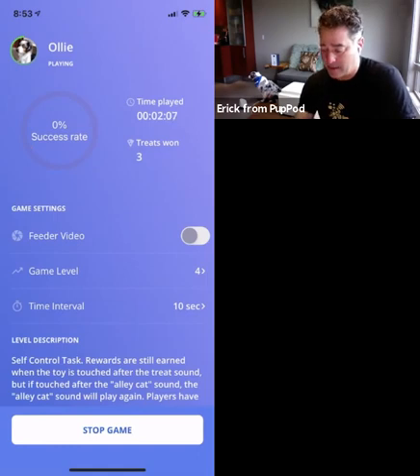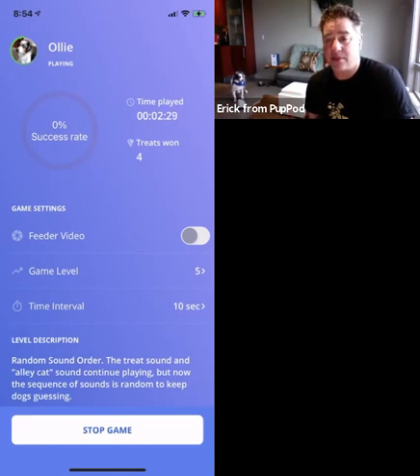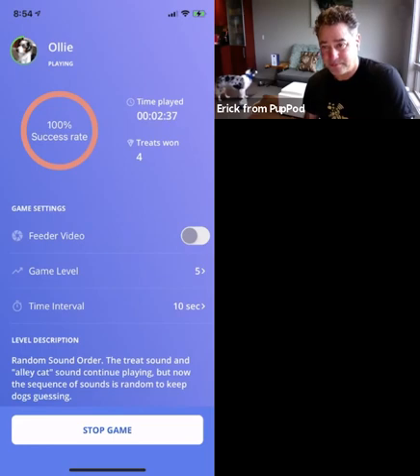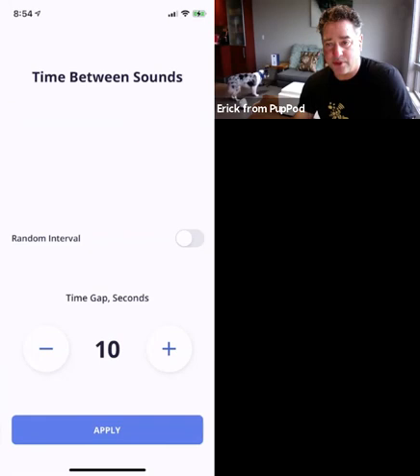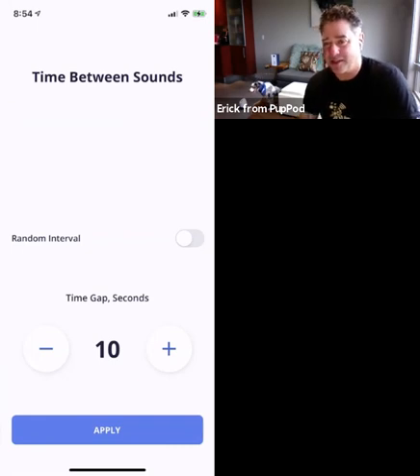The previous level with the second sound is what trainers typically call a discrimination task — both are in the game. At level five, the sequence of sounds becomes random, so it doesn't just alternate; a random number of alley cat sounds can play. Ollie has to keep listening so that when his treat sound plays, he only has two seconds to touch the toy. You'll see him focusing — that was one alley cat, now there's a squeaky, so he's going to hit the toy and get a reward.